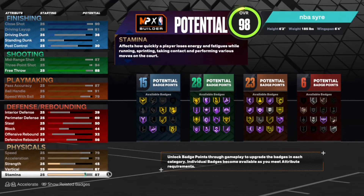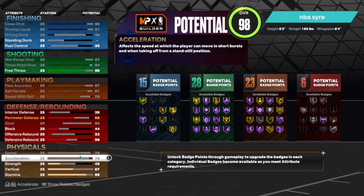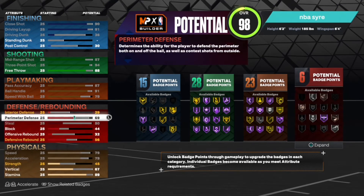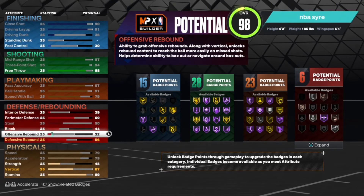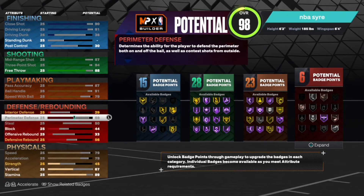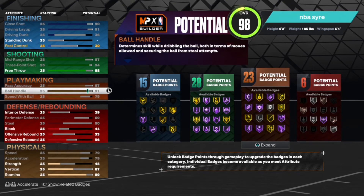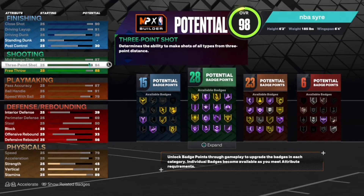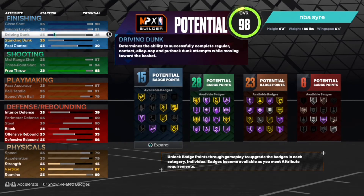Let's go over everything. Speed at 79, stamina's good. Defense: interior defense 29, perimeter 69, steal 50, block 45, offensive rebound 33, defensive rebound 56. Then 79, 91, 91, 97, 88, three-point 94, mid-range 88, close shot 94.